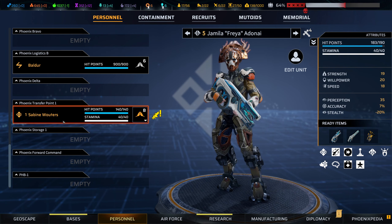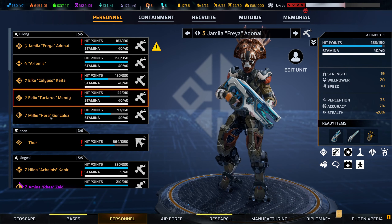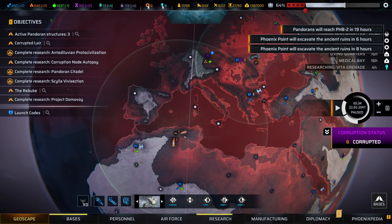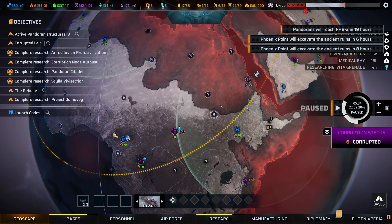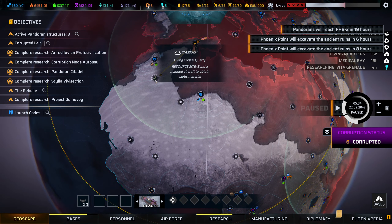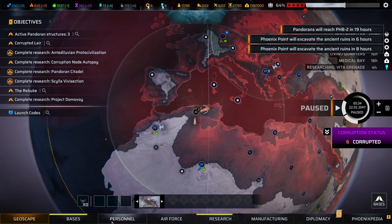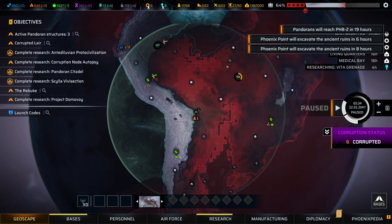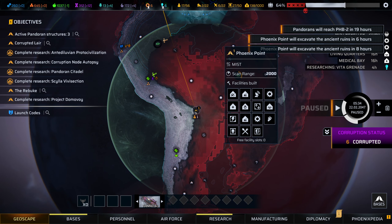Oh no — it did one at Phoenix Transfer Point 1 and then it did the other one over at Phoenix Point. That's frustrating. Okay, well, it is what it is. We'll just have to work with it. So get you to the quarry. There's the other Tiamat. You've got a long way to go. While you're over there, you may as well grab the other ones. If I'd deployed down here, it wouldn't be a problem.